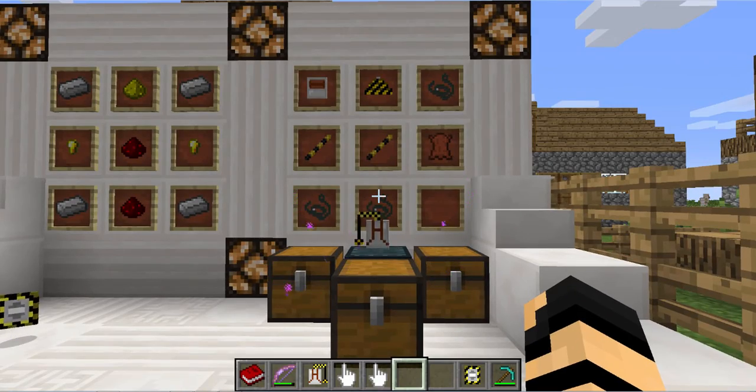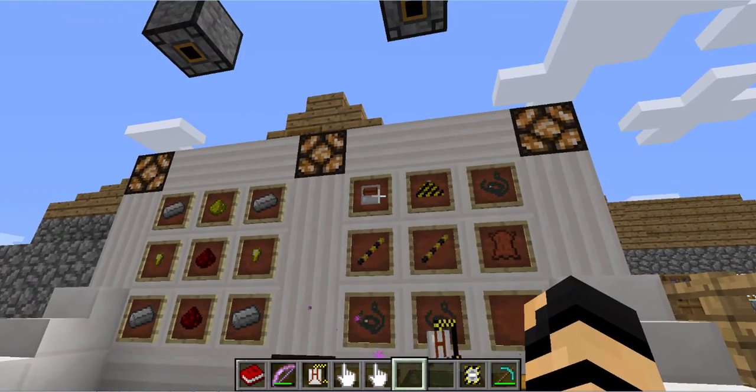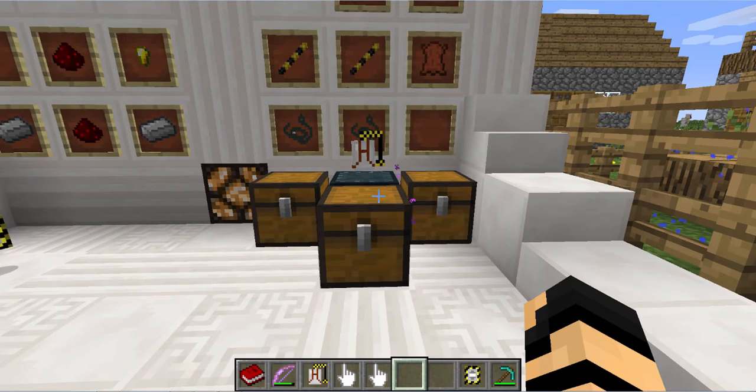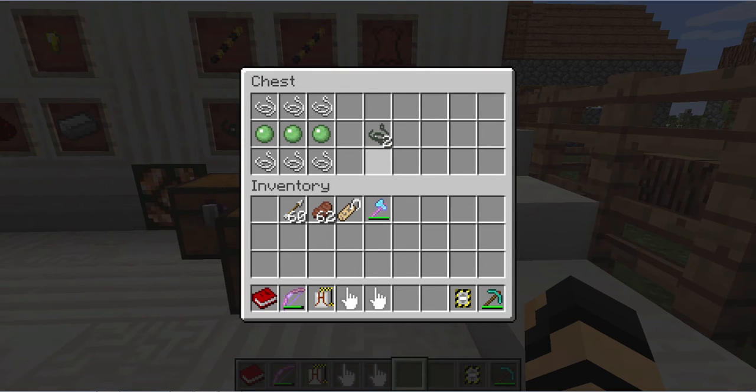The backpack is actually a series of creations in order to make it. You need to make the engine, the magnet, the beams, the line, plus you need to get some leather. In order to make the line, six string and three slime balls will get you two lines.